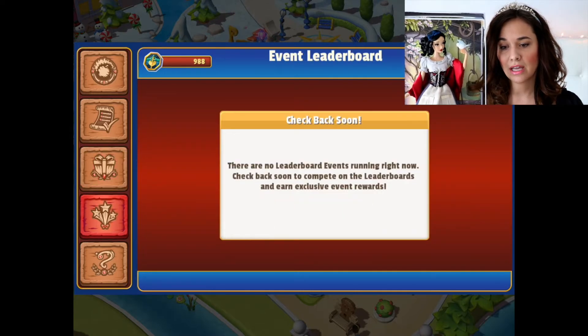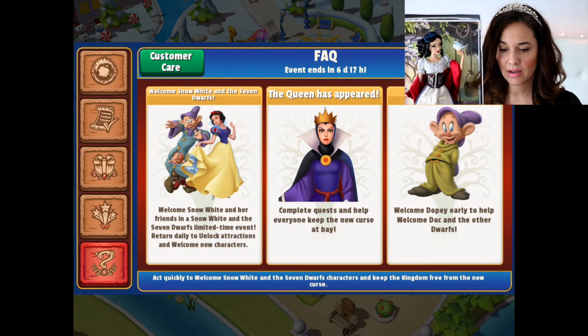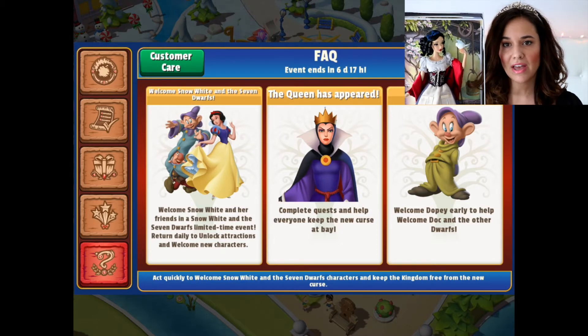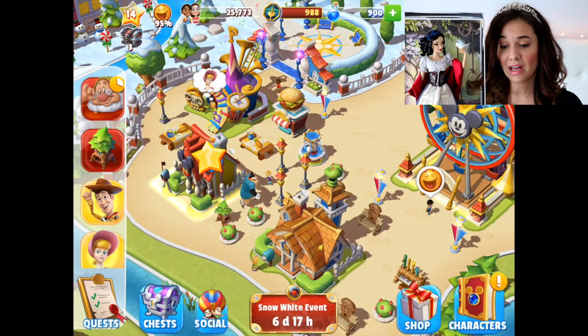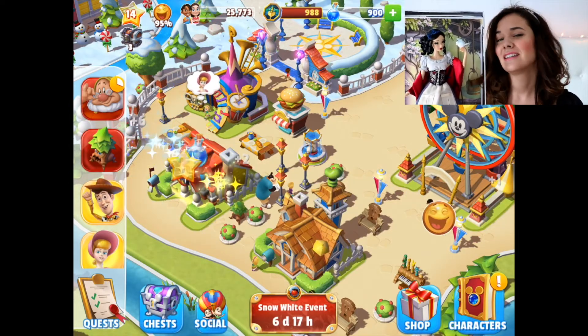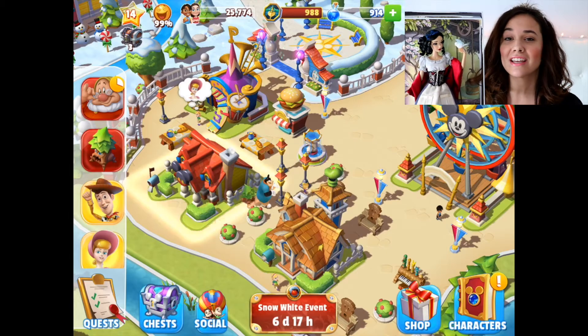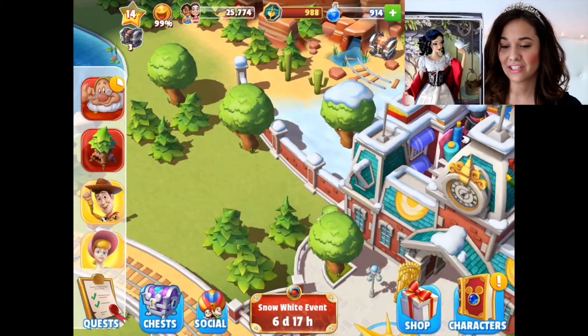Going down to the event leaderboard, there are no events going on for that, so check back soon. And then frequently asked questions — I don't have any questions at the moment, except: what's the next event going to be? I said a few videos ago that I would really love it to be the Little Mermaid, because of Ariel, Prince Eric, Sebastian — we could just get some great characters there for sure.